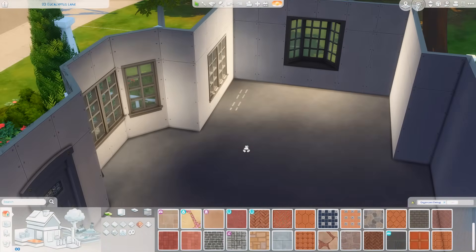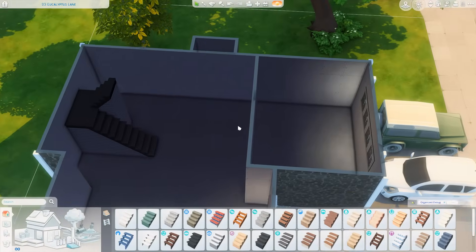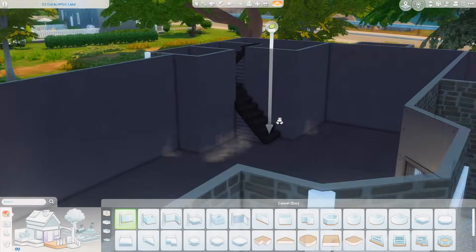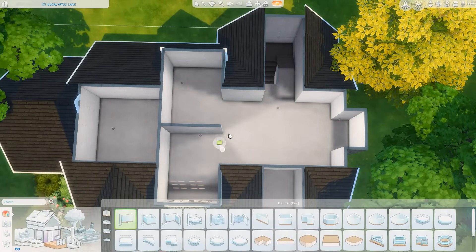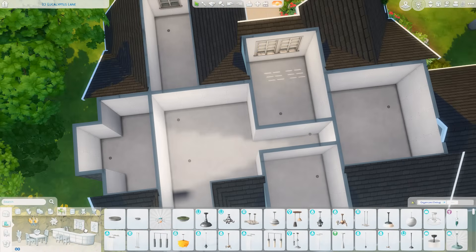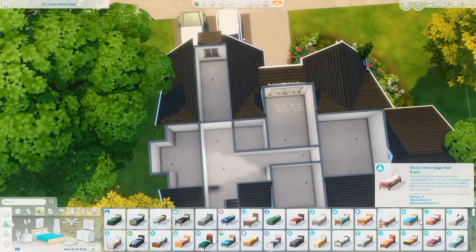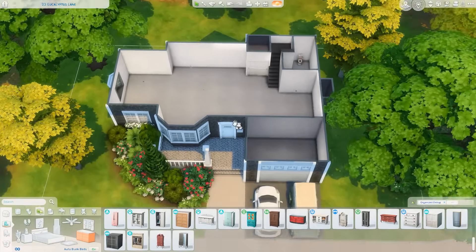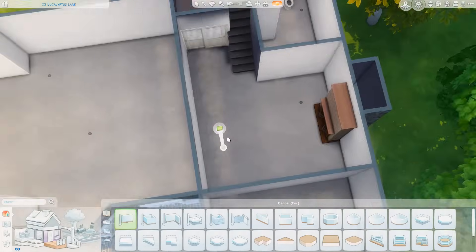Now we're working on the floor plan. You can see the garage in the front — it doesn't have a lot of space since we don't have functional cars, so I just wanted it to be a room for skill building or storage. Then I'm trying to figure out the floor plan upstairs because it's a bit of a weird shape, and I wanted to include as many bedrooms as possible. I liked the idea of a fairly small house with a lot of space.